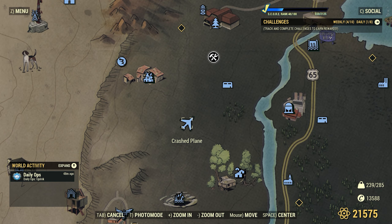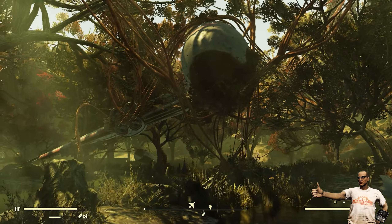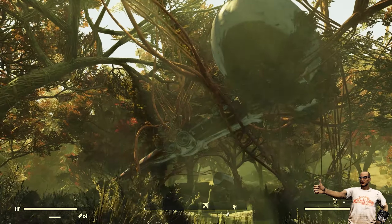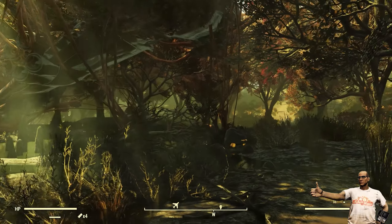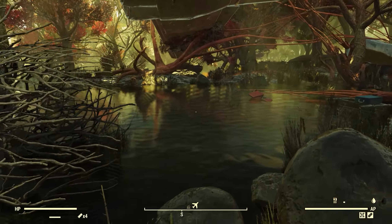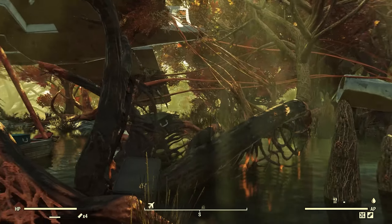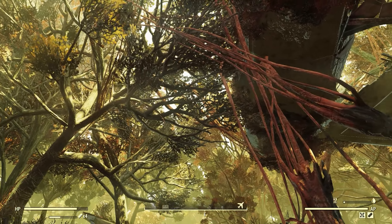Next, we're going to the crashed plane, also located in the Mire. This location has about five scorch waiting for you when you arrive, so just be prepared. Once you've cleared those guys out, work your way to the underbelly of the plane. There you'll find the Nuka-Cola marketing code inside a brown suitcase with various other items.